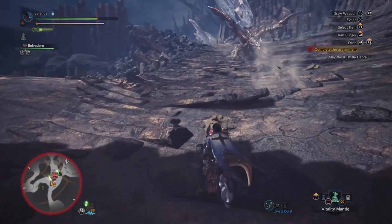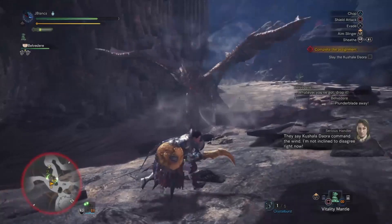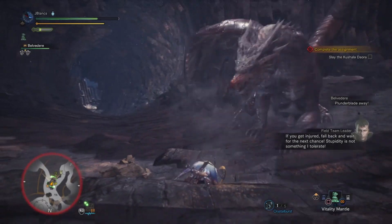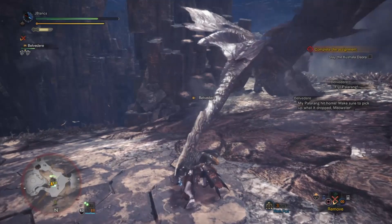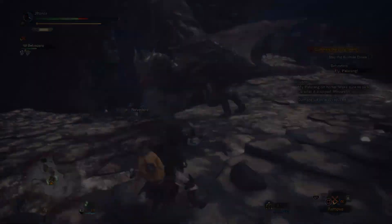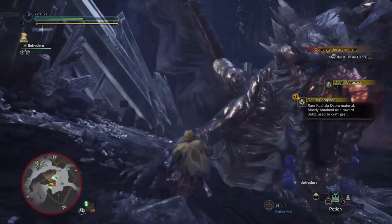Kushala also has several wind blast attacks. One is a single blast of wind he shoots toward you that travels a pretty long distance. Another is a charge-up attack — his most powerful — where he stands on both feet and unleashes a huge wind blast. He also has a short-range wind attack where he winds up and blows a gust of wind directly in front of him.